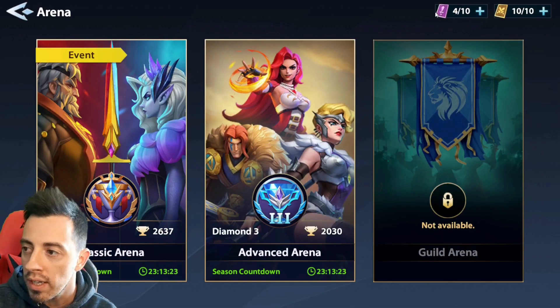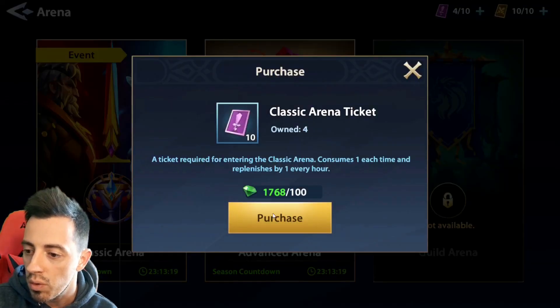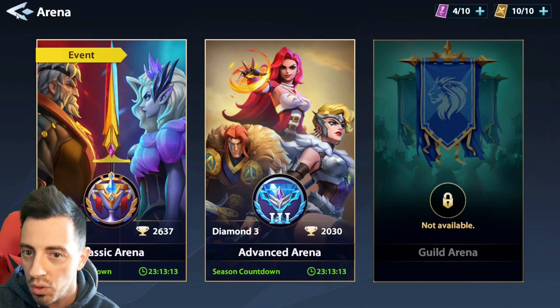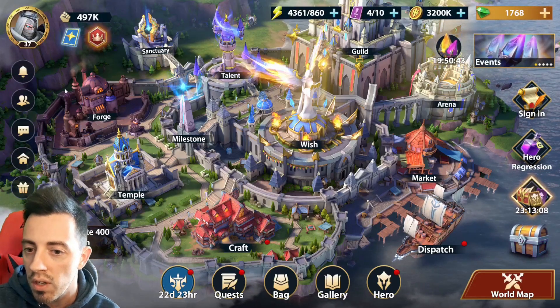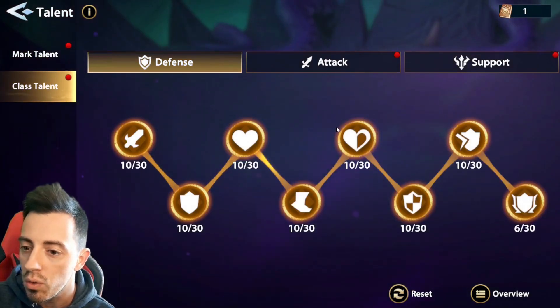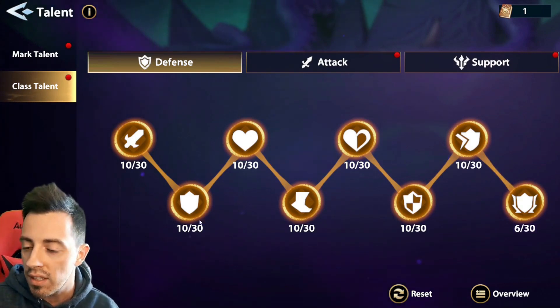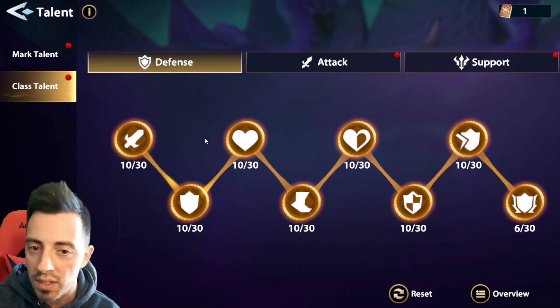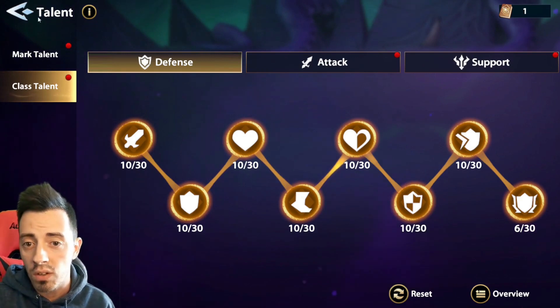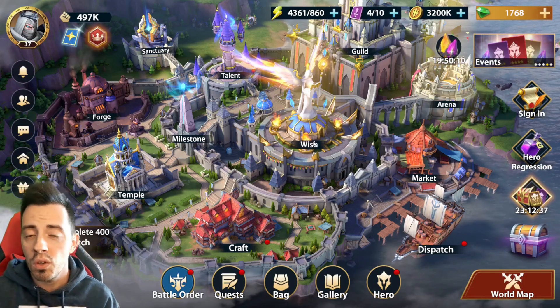If you want to refill your arena, just click here and purchase some tickets — you can get 10 tickets for 100 gems, which is really nice. And if you do it for the classic arena, you will also get some books that will be useful to get statistics on your characters. These statistics can increase your stats in every content of the game, both PvP and PvE. So I hope you enjoyed the video.